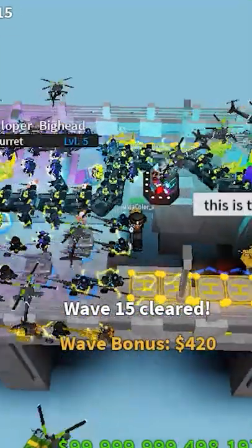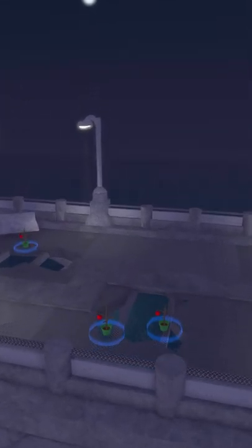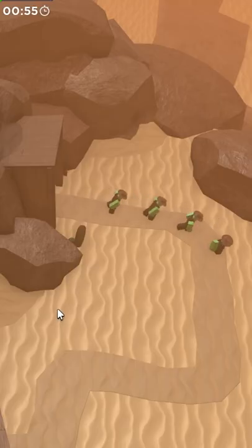Dead Ahead is a map that was added on the 15th of August 2019. It was remade in the overall update. In this remake, the skybox changed from day to night, and instead of taking place over a vast expanse of water, it takes place between an opening of two road tunnels. It is the shortest single lane map in the game, with only the two paths on Badlands being shorter than this.